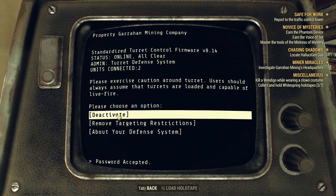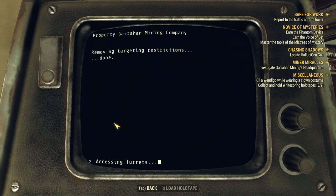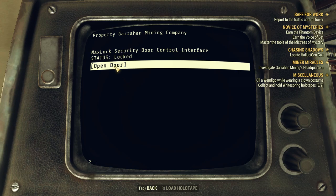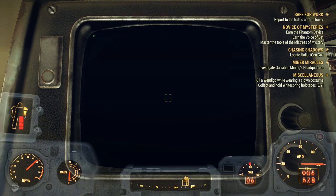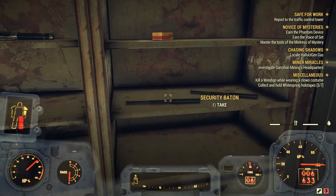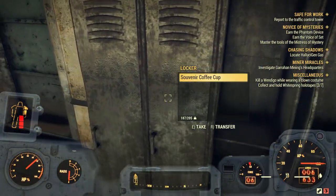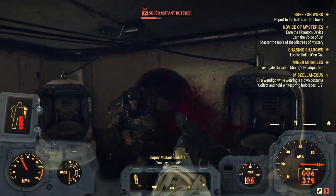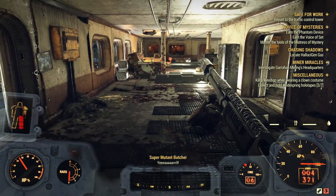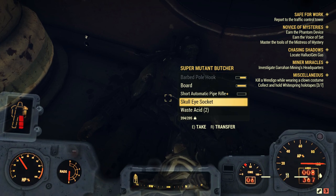A quick unlock of this computer gets us access to the turrets. I'm not going to deactivate them — I'll actually just remove the restriction so they shoot the miners. We'll let those take them out and open the door here. Made it through quite a few waves of super mutants and mole miners.